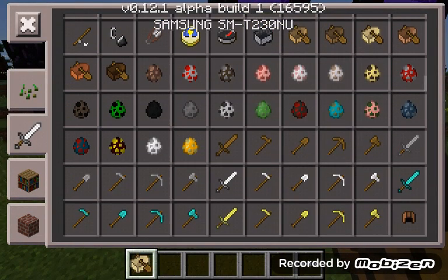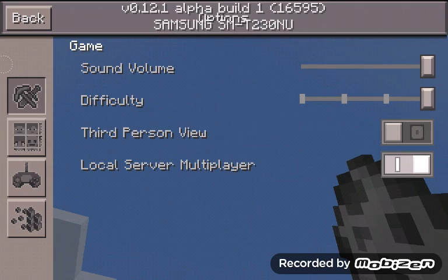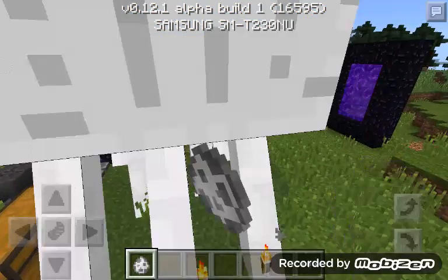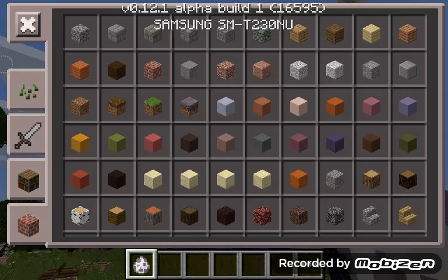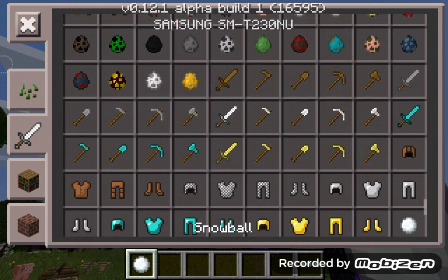They also added the ghast spawn egg. And they added armor, which is pretty cool too. I'm not sure if you can equip it yet.